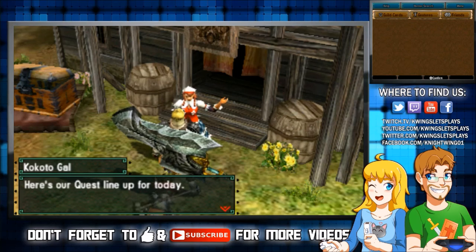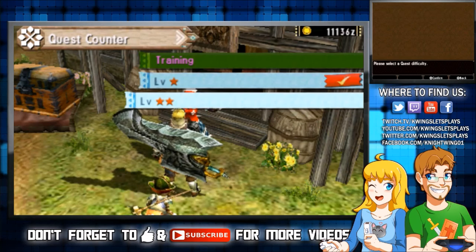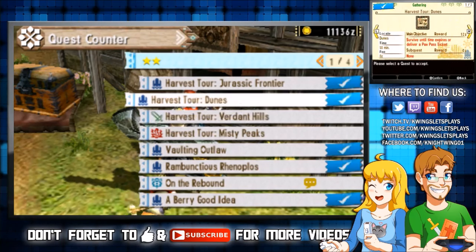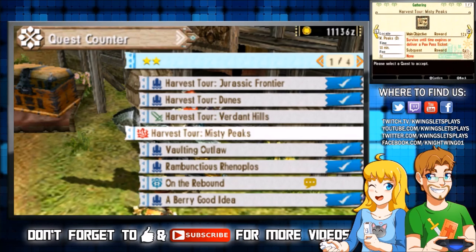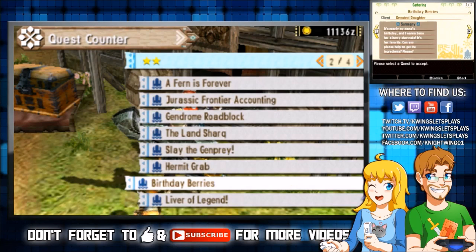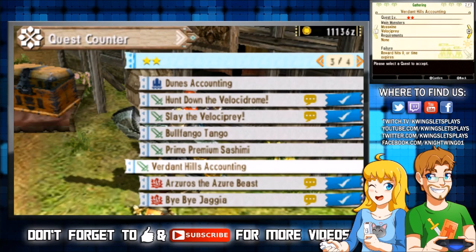We're making our way toward the rank three stars. In order to do that we have to take down a bunch of monsters and finish all these quests. Today's adventure is mostly going to take place in the dunes, which is kind of like the desert — well, it's mostly the desert.